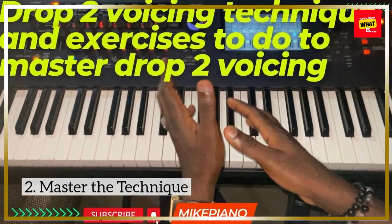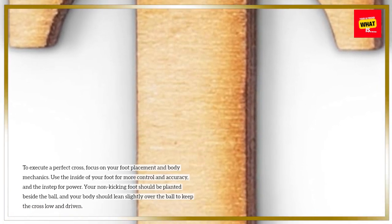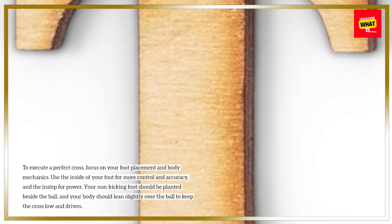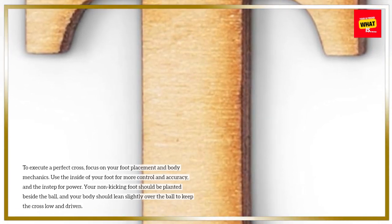To execute a perfect cross, focus on your foot placement and body mechanics. Use the inside of your foot for more control and accuracy, and the instep for power. Your non-kicking foot should be planted beside the ball, and your body should lean slightly over the ball to keep the cross low and driven.